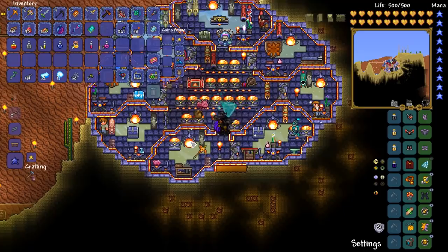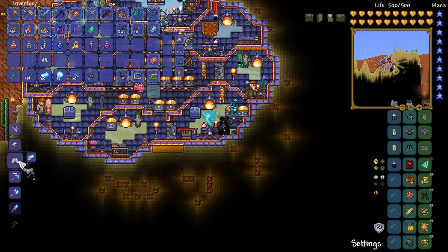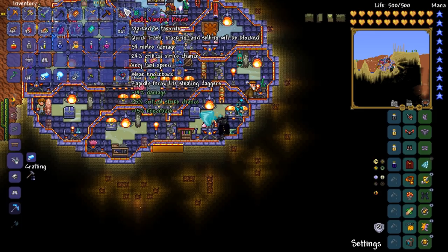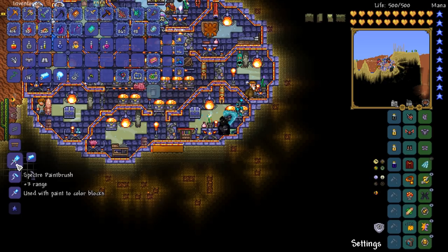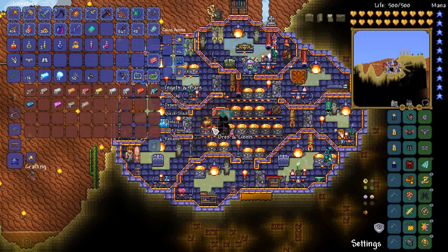At long last - Spectre Armor! There's the Spectre Pants, there's the Spectre Robe. We can go for either regenerative or offensive - I rather like the idea of the offensive, because you can do an absolutely ridiculous ton of damage. If I really need to get health back, I can continue using the Vampire Knives. So we'll go for the offensive one. There's the Spectre Paintbrush Roller - these might be useful for building, plus three range. There we go, my friends, we've got the Spectre Armor. Let's confirm that the set bonus is still the same.